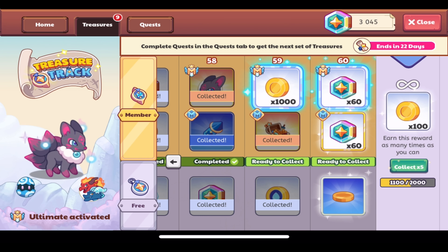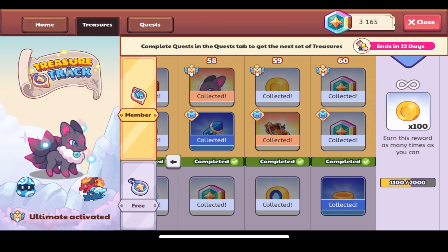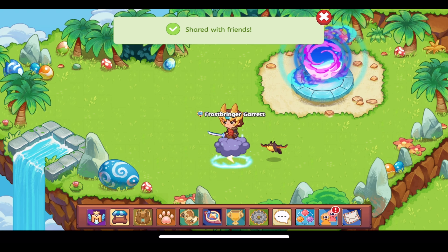We've completed the last two treasures — 59 and 60 — and we're ready to collect their items: Yars, the treasure chest mount, gold, the gold coin mount, magic coins, and lots of magic coins plus 500 gold for the infinite treasure — really needs to be more, I think. We've now collected all 60 treasures in the Treasure Track. We've waited for Blaze Bloom for so long — well over a year since April 2023 — and it's finally here.